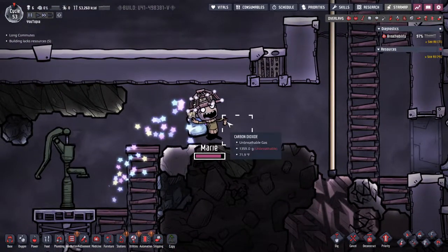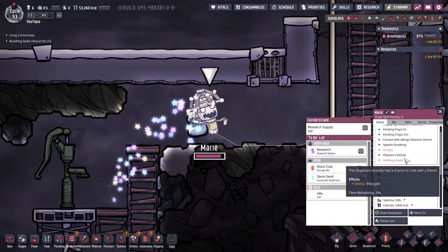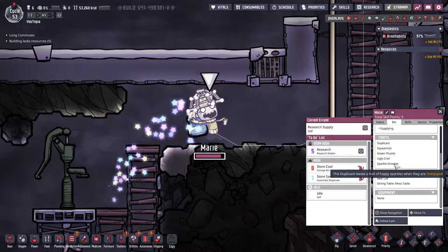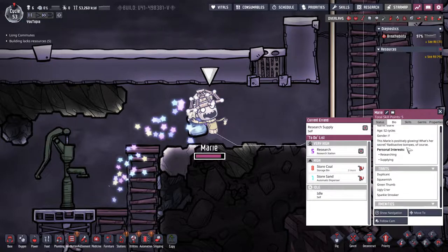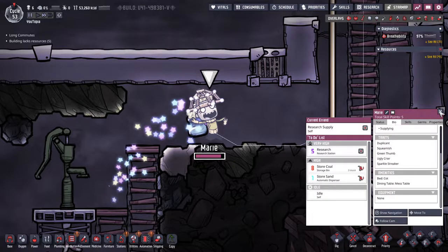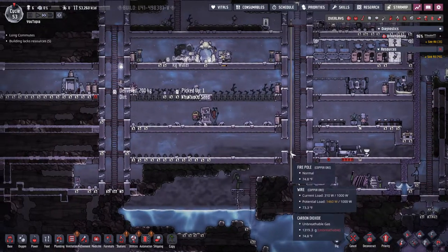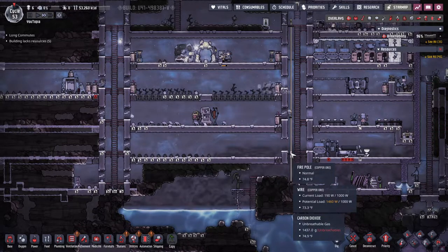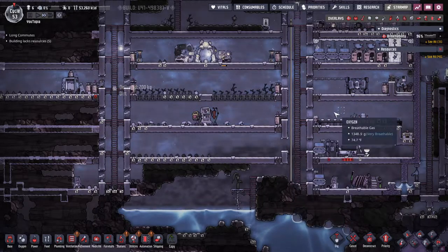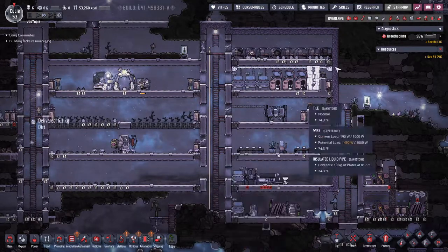Here's something we haven't really seen a lot of — Marie is actually experiencing her happy response, which you can find under traits. This dupe leaves a trail of happy sparkles when they're overjoyed — so that means she's doing really well. Her morale is 22 out of 6, so she's having a good time. There are other responses too: one will hand out balloons to everybody, and another response is they'll put stickers all over the walls — which is kind of fun and might give a small decor boost.